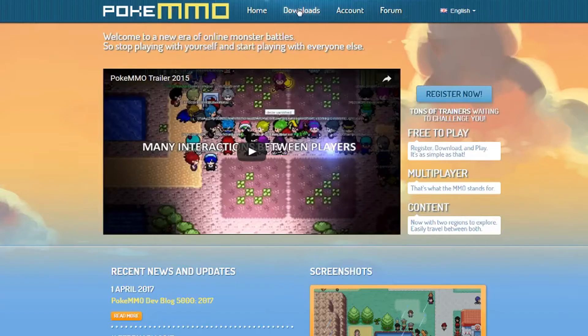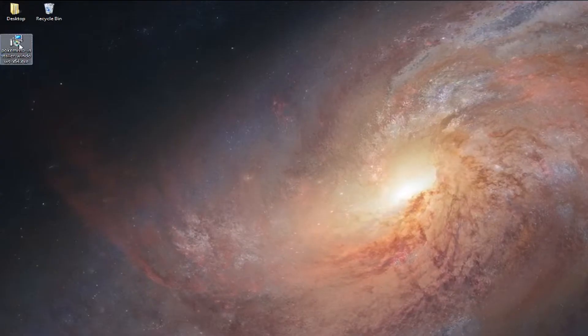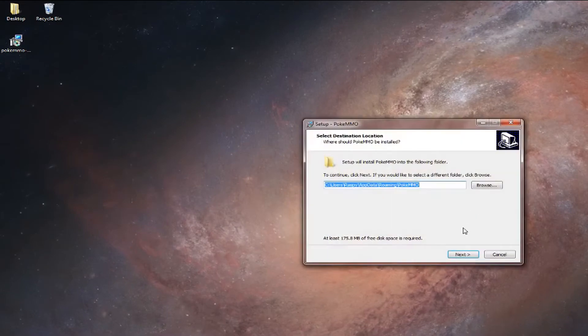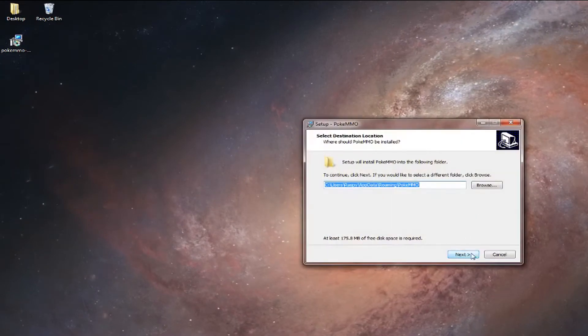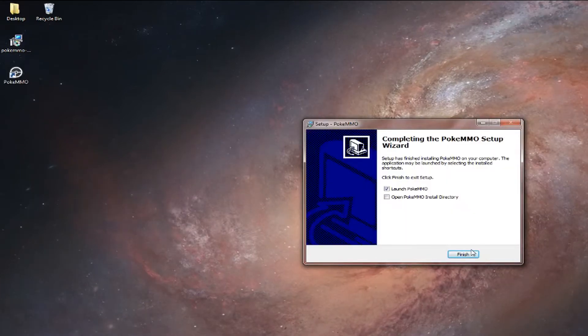Go to Downloads at the top of the page and select your platform. Download the correct installer for your PC and then open the installer. Choose your language and select the folder you want PokeMMO to install on and click Next. Now install PokeMMO. Uncheck Launch PokeMMO and then click Finish.